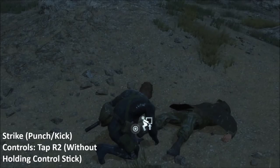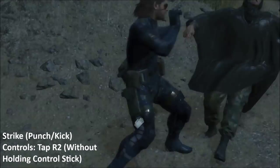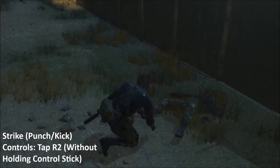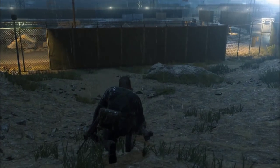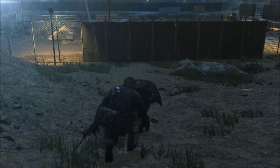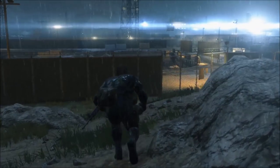Tapping the R2 button without holding the control stick in any direction will allow you to strike your opponent. Repeatedly tapping R2 without holding the stick will form a combo. Unlike past Metal Gear games, a full combo will automatically knock out your opponent. The balancing answer to why you'd use the striking combo over the throw is this: where the throw only leaves someone knocked out for 45 seconds, a striking combo will leave them knocked out indefinitely, making it an invaluable skill.